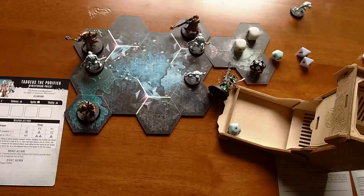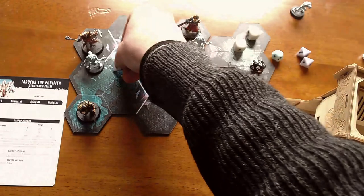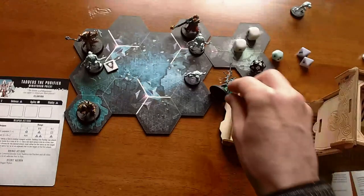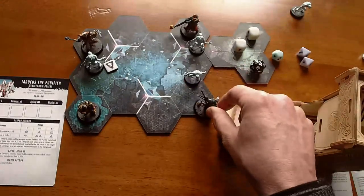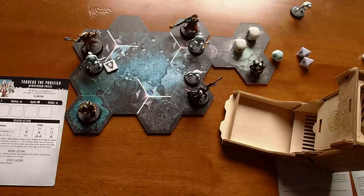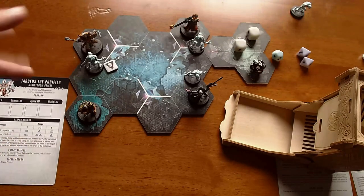He gets a hit — not the worst thing in the world. He'll add a wound token to that ghoul, but that's all he gets to do this round because he doesn't have any special melee tricks. He's got that servo stubber, but that's not relevant at one hex away.